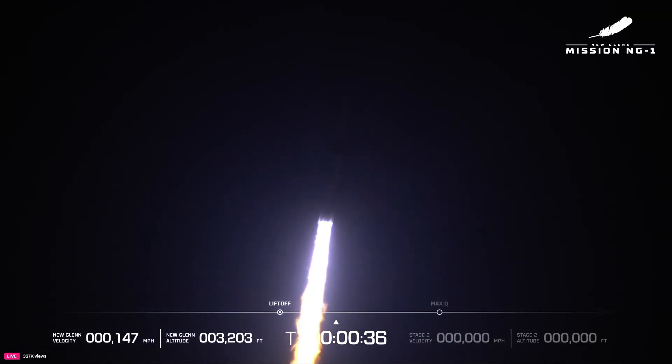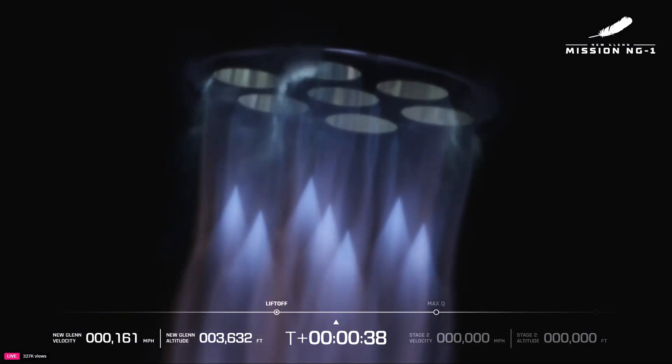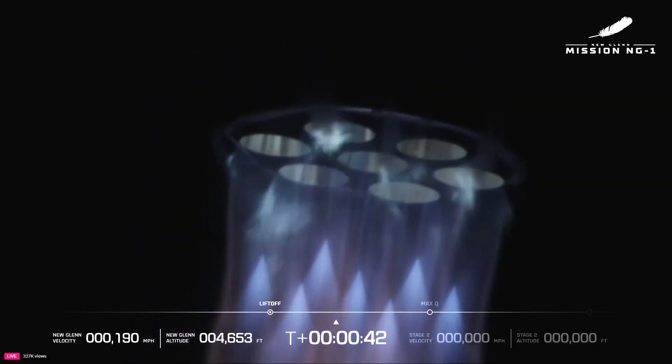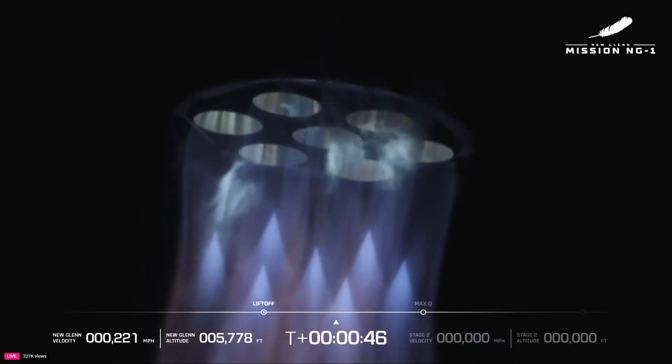Now beginning the pitch roll maneuver to point downrange. Body rate responses are nominal. Chamber pressures continue to look good. Now 40 seconds into flight. End of roll. Straight channel level. Chamber pressures continue to look good.